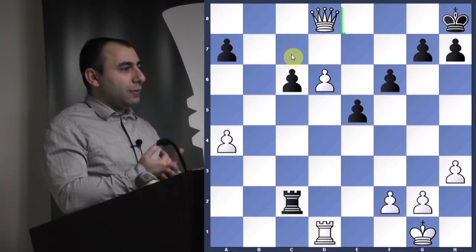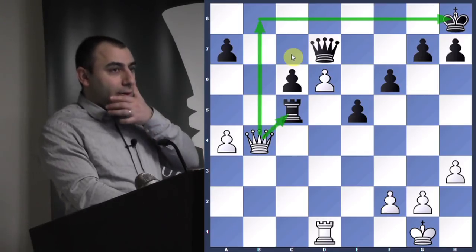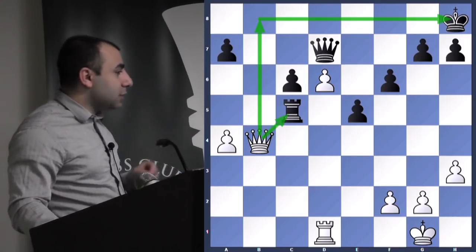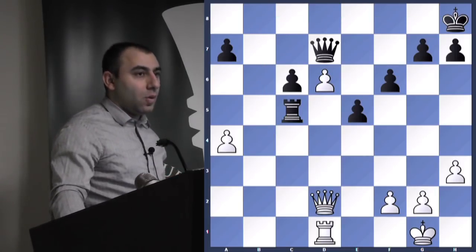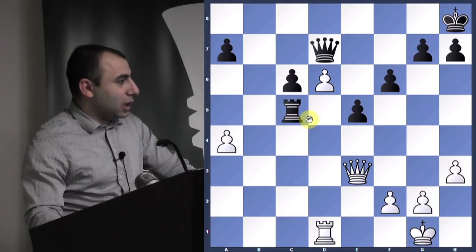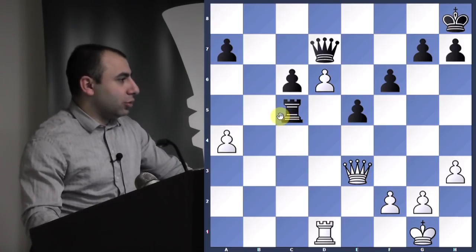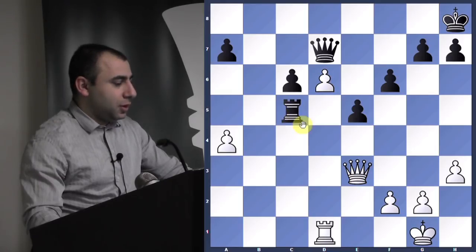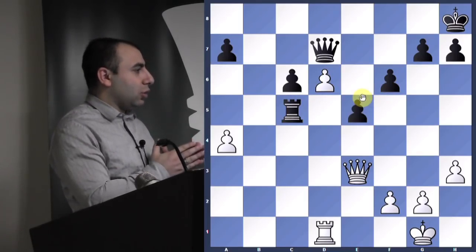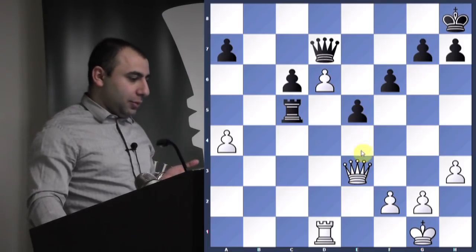It's very important to look for double attack ideas. Double attack is not always attacking two pieces — it can be attacking one piece and threatening a back rank checkmate. You make a move with two threats. A fork is specifically when you attack two pieces at the same time. Here we're attacking one piece and threatening mate.